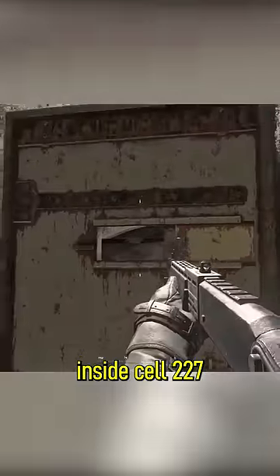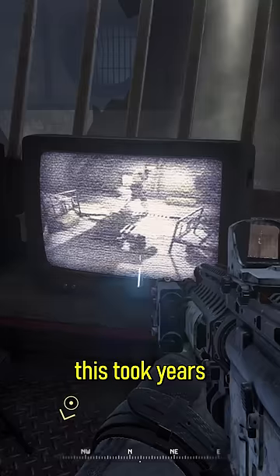Number 2. Again in MW2 Remastered, if you throw a grenade inside cell 227 in the Gulag mission, this TV will turn on all of a sudden and show the zombie inside that cell. Apparently this took years to discover.